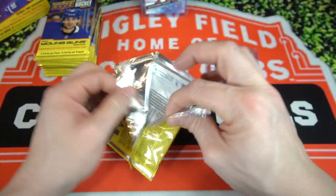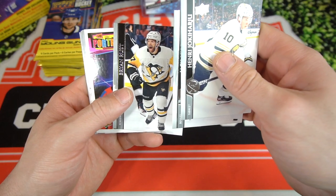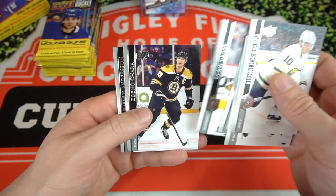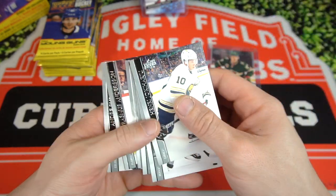Next pack up. We got Henry Yokiharu, Jack Hughes second year, Brian Russ, Artem Zagadulin Rookie. Cody Glass, Chara, Rasmus Anderson, and Andrei Berbock-Prakowski.